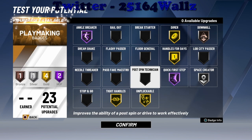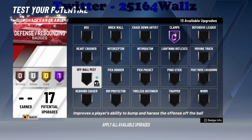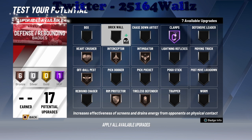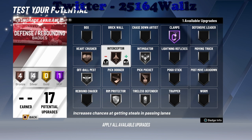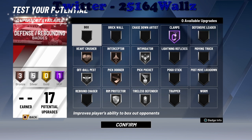For defensive badges, we want the ones that matter. Clamps — Hall of Fame, got to have it. We're going to get the heart crusher, off-ball pass, interceptor, intimidator, rib protector, and tireless defender. We still have seven available upgrades. We got pickpocket and pick dodger as well — intimidator silver, rib protector silver, tireless defender silver, pickpocket silver. I don't need brick wall or chasing down blocks — my blocks are in the high 70s, so it is what it is.